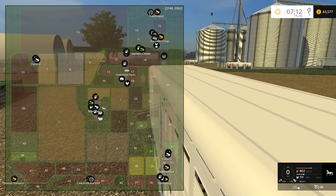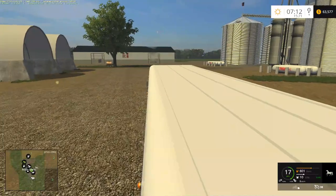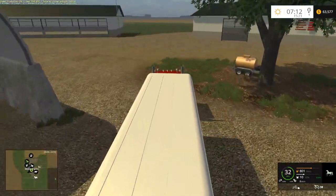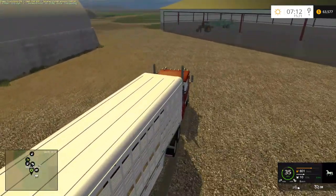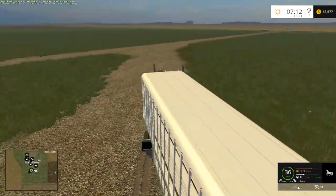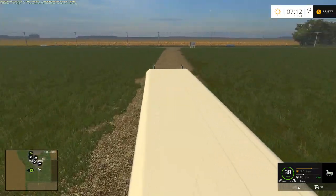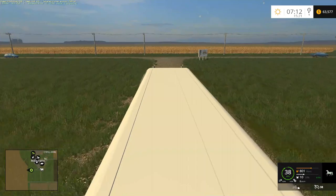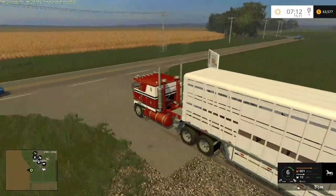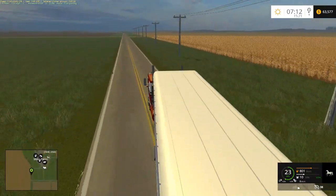This trailer specifically said in the mod description 'holds horses,' so perfect. The livestock auction is down by field 41. We'll see if we can read a few comments on our way down — we know how that usually ends up for me, weaving back and forth down the road while reading. There's our massive field six — going to be a lot of corn on that field.